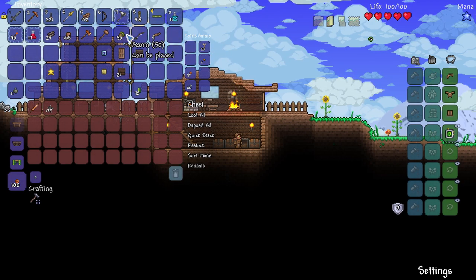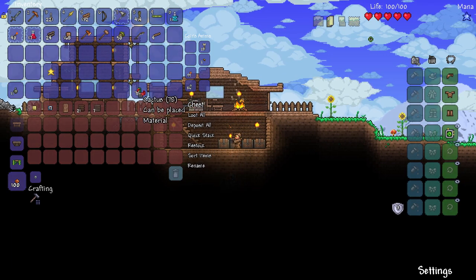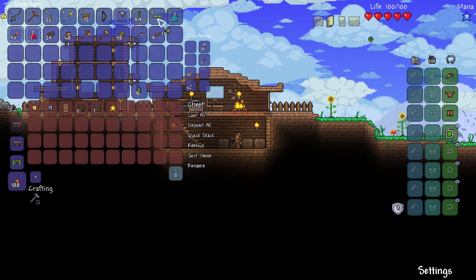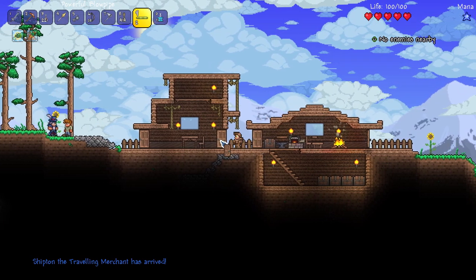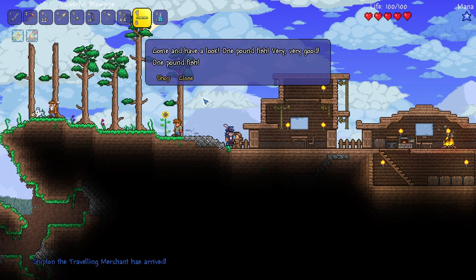We're probably not going to be able to fish because I don't have any bait right now. Let's just dump this stuff away — fallen stars, grenades. These are pretty good to have. A traveling merchant? But I don't have any money!